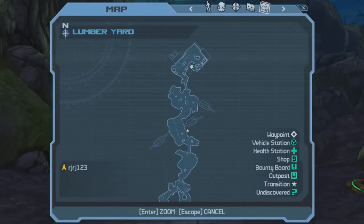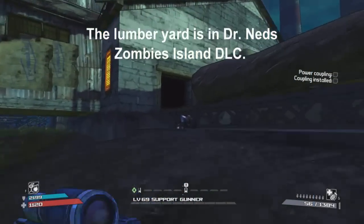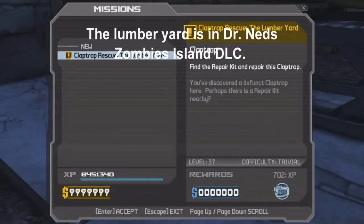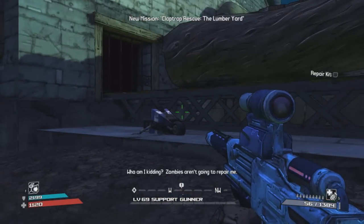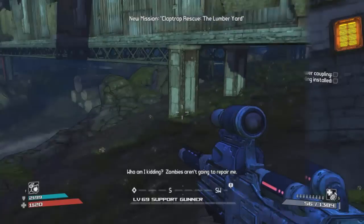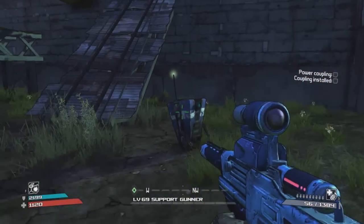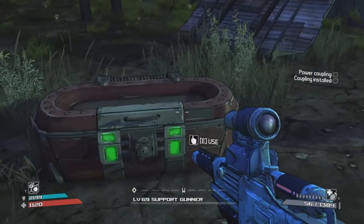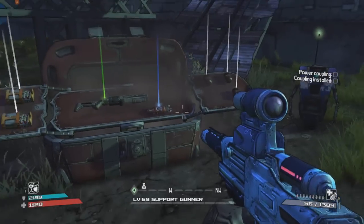The next Claptrap rescue mission is located in the Lumber Yard. I should mention there are actually more than 10 total — there are three more if you include the DLC, so 13 total. I never knew about this one until recently, just like the Crazy Earl one. If you do the quest, it takes you over here and a chest slides down — really cool.